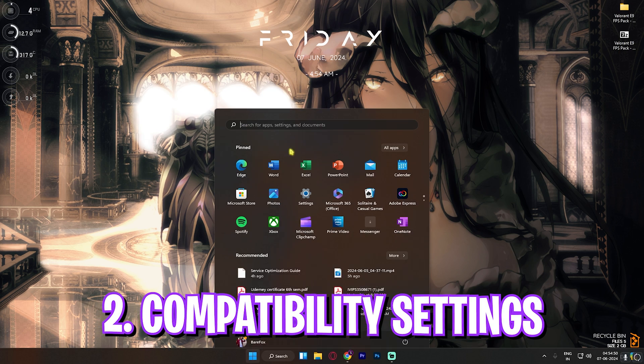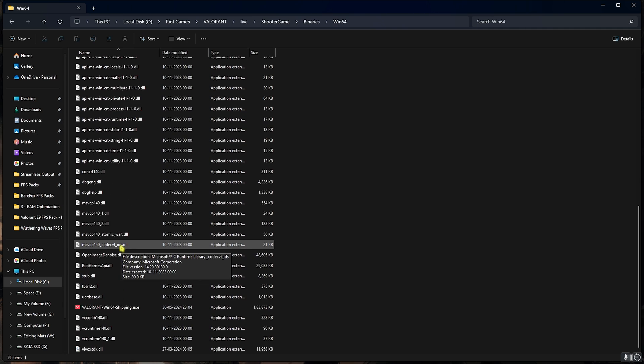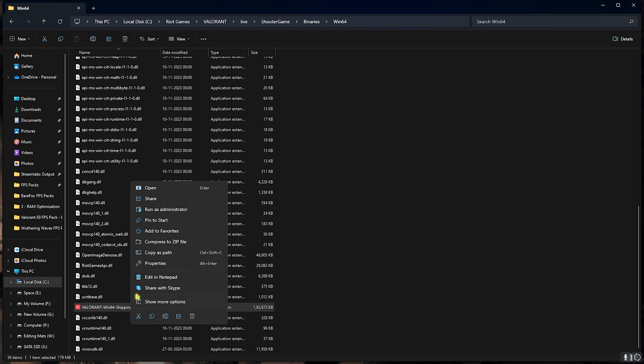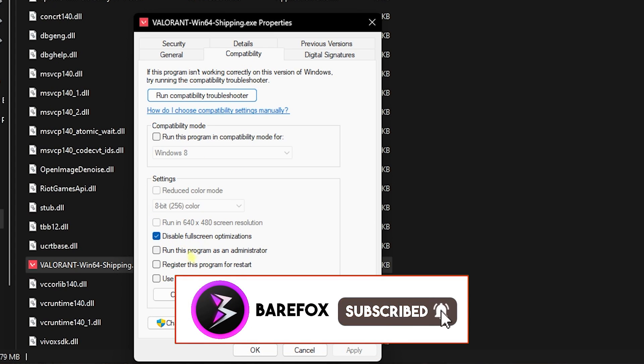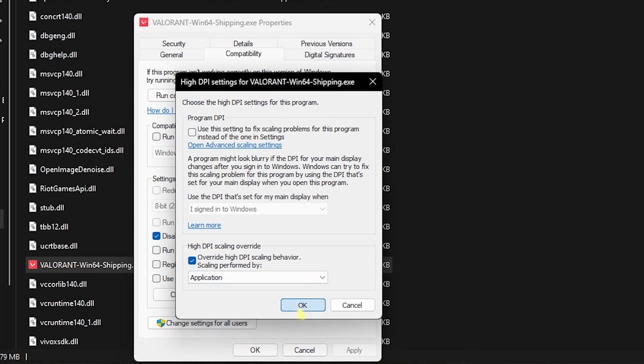Step number two is compatibility settings. Open up VALORANT, go to Shooter Game Binaries > Win64 and find Win64Shipping.exe. Right-click it, go to Properties, then go to Compatibility. Select Disable Full Screen Optimizations, then click on High DPI Settings, enable that option, and click OK, then OK again.